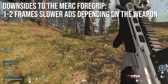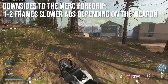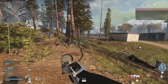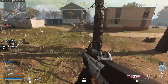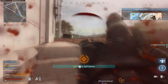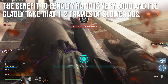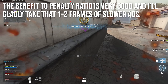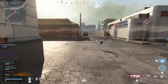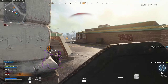There is a single downside to the merc foregrip — I wrote 'downsides' because I was trying to find more, but you're going to get about one to two frames slower aim-down-sights time depending on your weapon. In most cases it was one frame, in a few cases two. It seems to scale per weapon class, but one to two frames slower ADS seems to be the only penalty. I think the benefit-to-penalty ratio is extremely good — almost a pure bonus — and I'll gladly take that slower ADS for a significant improvement to first-shot accuracy and a noticeable improvement to vertical recoil.